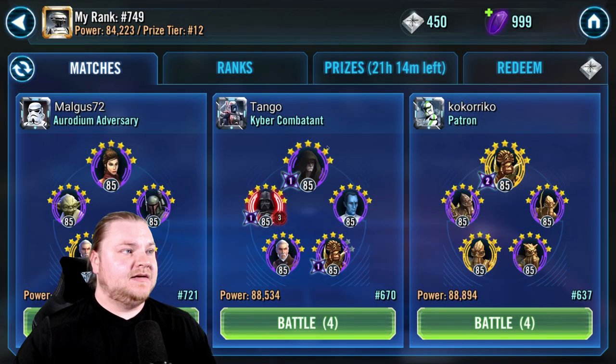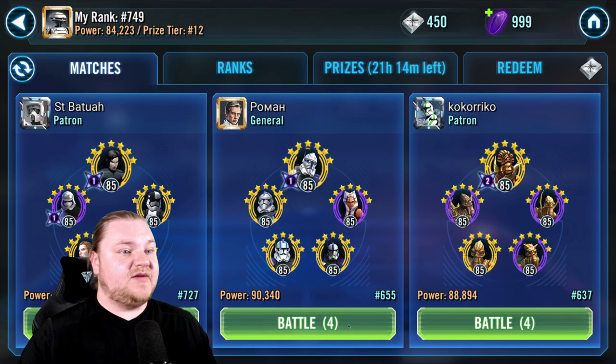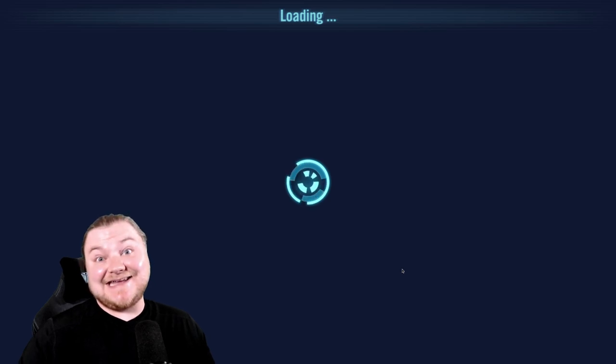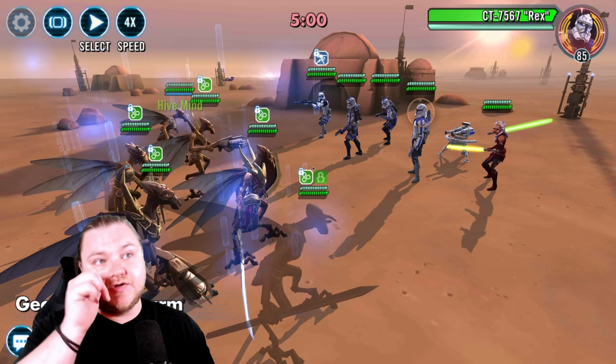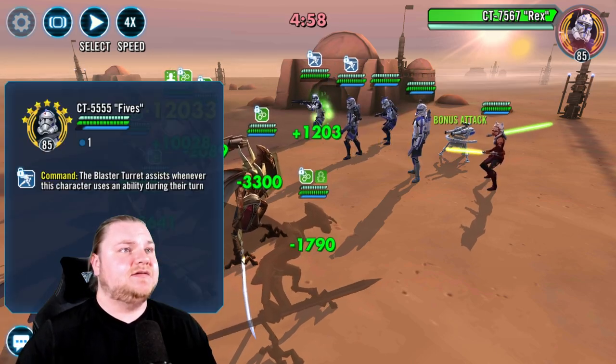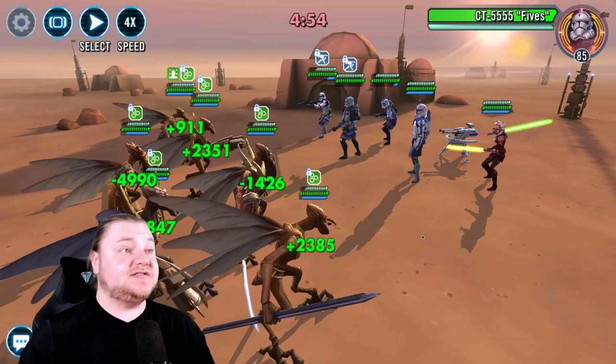Let's go out to Arena and see what we got here. It's getting ugly out there — we drop every day. I don't really stay on top of it, we drop quite a bit. We could probably take out this clone team — 501st plus Ahsoka, who is still 501st. We're going to go for Fives first. They're fast, faster than us.